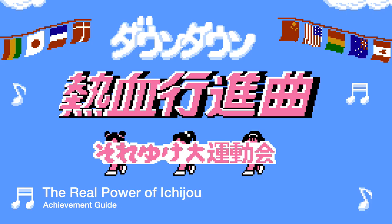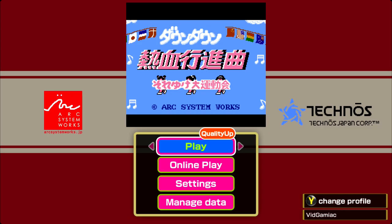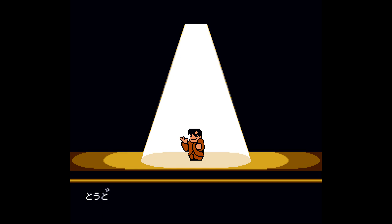Hi everybody, Sean here from VideoGamiac.com. Here we are today back in downtown Niketsu Super Awesome Field Day, grabbing the real power of Ichijo achievement. This is to beat the entire single player using Ichijo to win every single event. The game is going to be pretty Japanese heavy, so I'm going to try my best to walk you through the menus so you don't mess anything up.